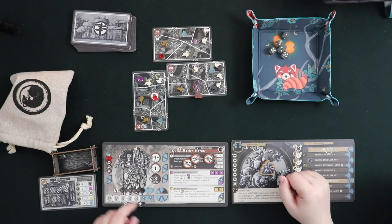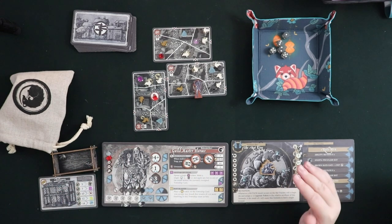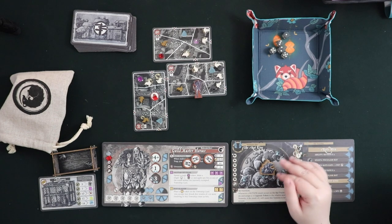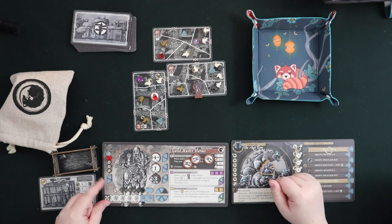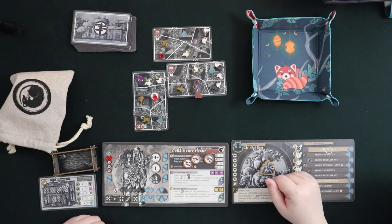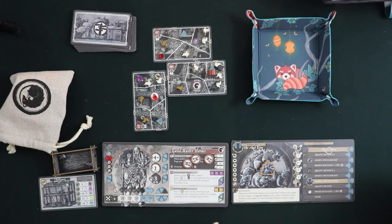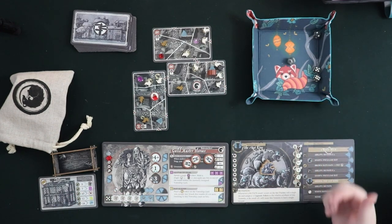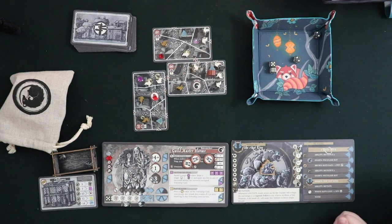Turn structure is very simple. You the rat catcher can move a certain number of spaces, and you're going to want to spend your movement on a combination of actually moving around and on laying traps, because rat traps are key to keeping you alive especially if your die rolls don't go well. For every turn you get a certain number of dice to use as well, and your dice are something you're going to have to decide how to use. Usually you're going to use a lot of them to attack, but in what numbers and when is up to you. Essentially you're going to be moving around attempting to clear rats out of a space.